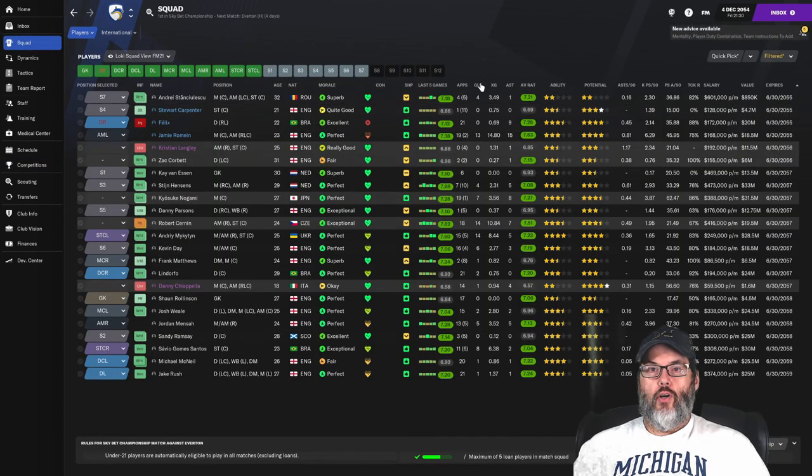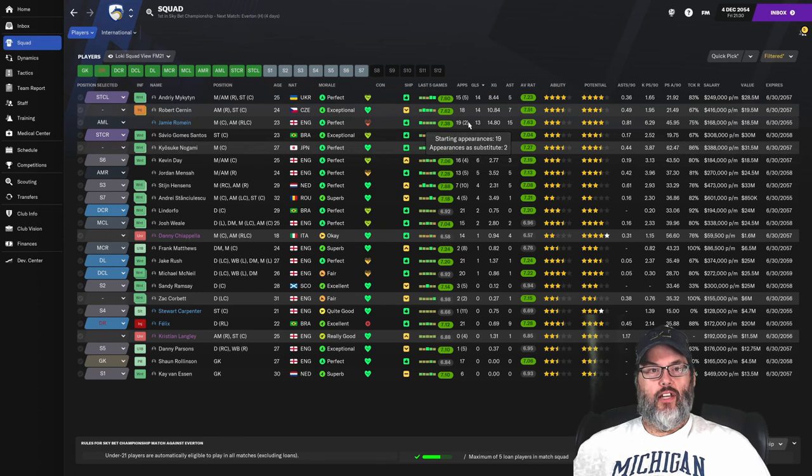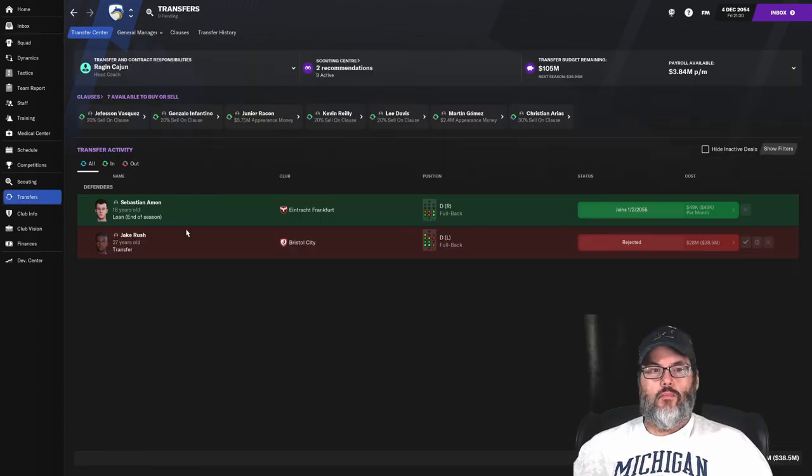Let's get you guys caught up on the stats, because every time I show it you guys tell me you like it. Both Mikatin and Cernan on 14 goals. Romain with 13, which is astounding. Gomez-Santos 8, and Nagami with 7 from the midfield. Day 6 from the midfield. And Menza has been scoring more recently — he's got 5 from that right wing position. So a lot of goals coming from all over the map. Romain up to 15 assists already on the season. Still nothing new on the transfer front — we've kind of let that go; we're just doing some scouting right now.